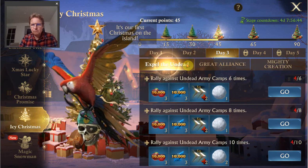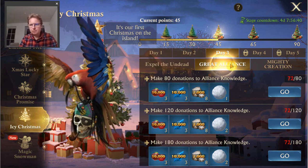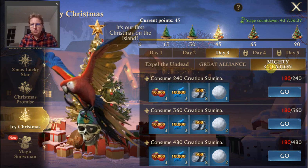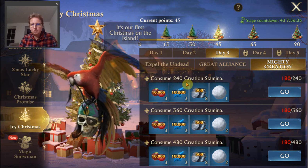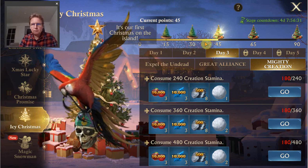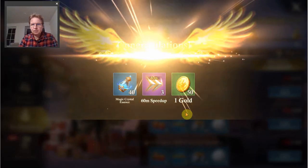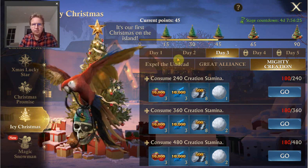Day three, so far we have the rally against undead army camps, donations to alliance knowledge, and Consume Creation Stamina. So it's all things you normally do anyway. You get some points and you can claim some rewards as well. The rewards are all not very special, but it's still a nice little bit of extra.